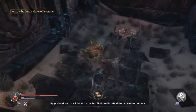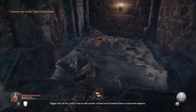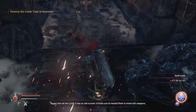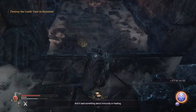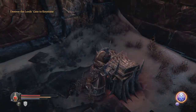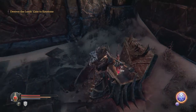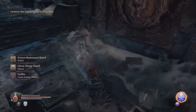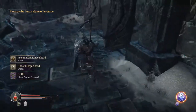An ancient message depicting what might be the most daring creation of the Roga — bigger than all the lords, it has an odd number of limbs and its twisted flesh is mixed with weapons, and it said something about immunity or healing. That's our little preview of the next boss coming up, so enjoy that.